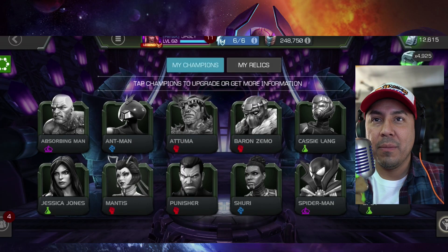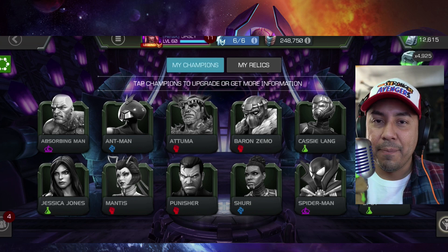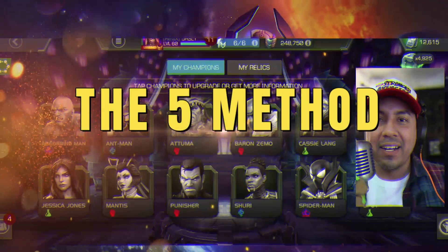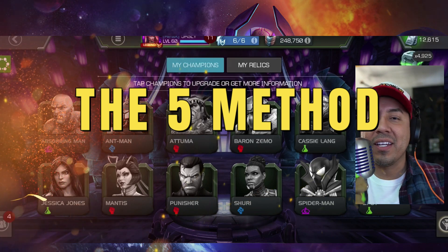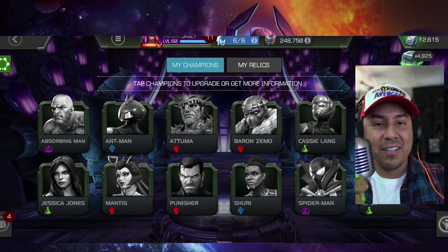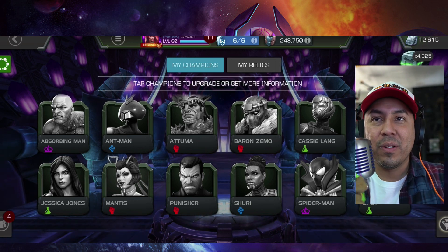Right now we're looking at a couple of missing champions that he has in his account. As you can see right on the top, a lot of the new feature champions are missing. If you weren't there in the live stream, we kind of coined the five method. I had asked him how he opens his crystals, because it felt like I was not going to get good RNG on my feature crystal opening that we were doing live. And he explained: load up five, spin one, pop the rest.